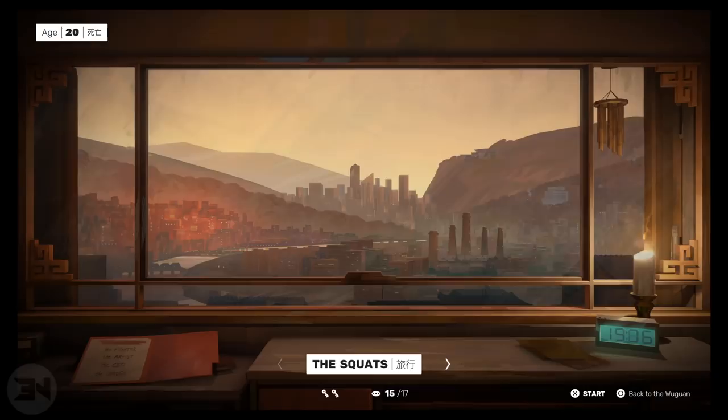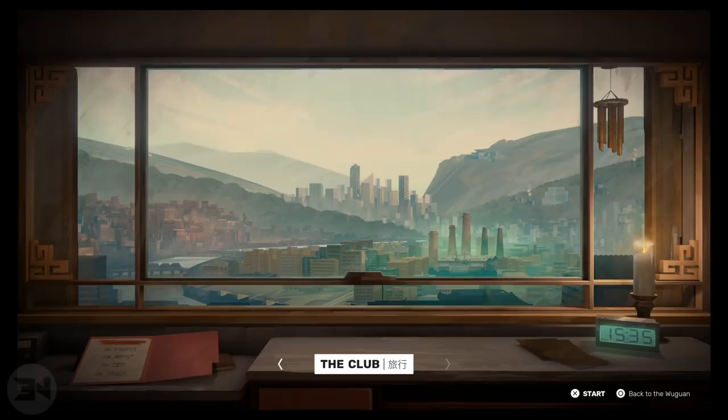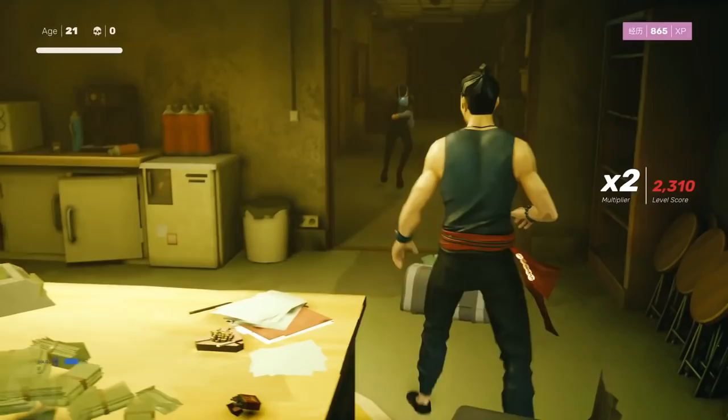First, a small tip about checkpoints on levels — this is going to help your game out dramatically. As you can see, the Squats for me is level one and I'm age 20, which is the age you start the game. Every time you die or rack up deaths you'll start to age. Now if I finish the Squats at age 37 and move on to the Club, I've checkpointed that level at age 37.